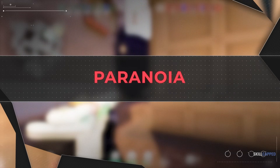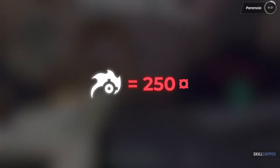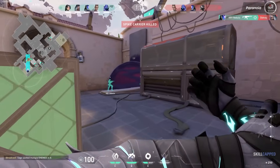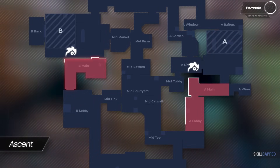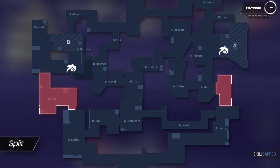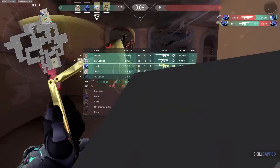Omen's second ability, Paranoia, is a massive blinding orb that'll near-sight and deafen any enemies hit by it. This ability costs 250 credits and the near-sight will last for 2 seconds. There are a lot of really useful places to use this ability in the game, notably on Ascent and Split. These maps have very narrow choke points that are fought for at the start of every round, and that brings a lot of value to Omen's Paranoia ability. This is by far one of the best abilities on a controller in the entire game, so don't underestimate it.